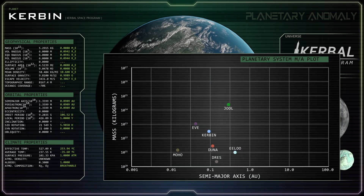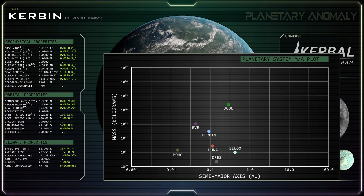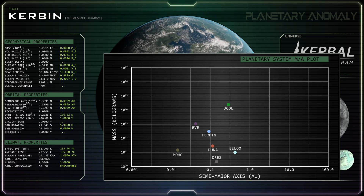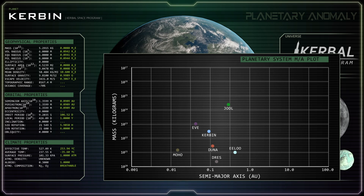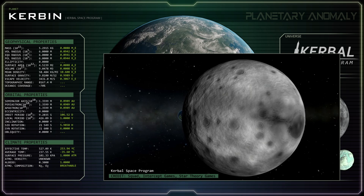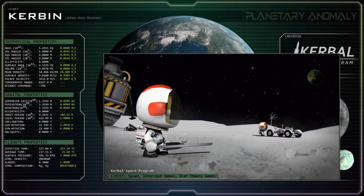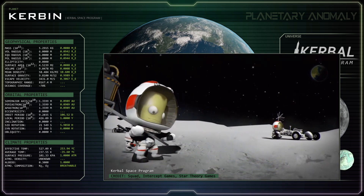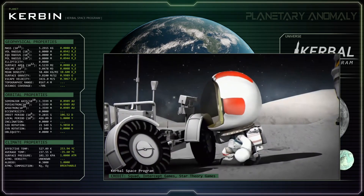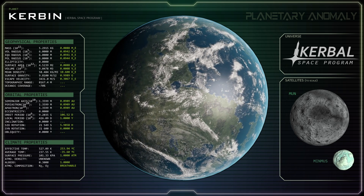Kerbin is the third of seven planets in the system and orbits its single sun at an average distance of approximately 13.6 million kilometers, or 0.09 astronomical units. This is equivalent to less than one-quarter the distance at which Mercury orbits our Sun. This gives Kerbin an orbital period of 106.52 days, or 426.1 local days, given the planet's six-hour synodic rotation period. These parameters scale up to an orbital distance of 0.91 AU with a period of 336.8 days, or 1,347.2 local days.